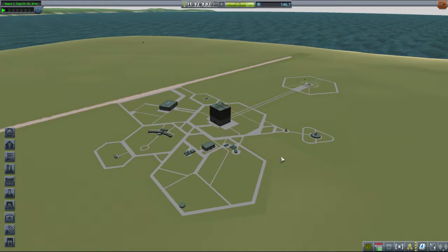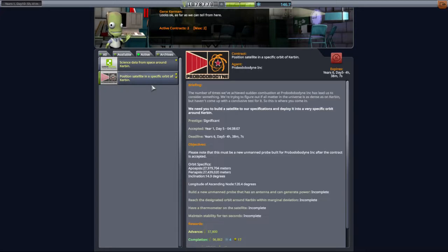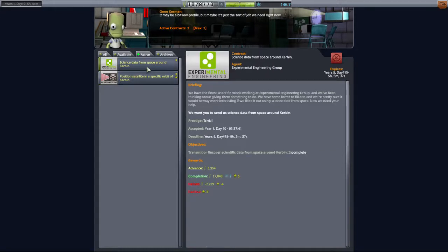It's been a while. We're going to launch a satellite because we have a contract active — position a satellite in a specific orbit around Kerbin. Last time we tried to do this, we discovered that we were at the absolute limit range of our aerials, so we need to fix that. While we're up there, we're also going to recover scientific data. It's going to be quite cheap — we've got a thermometer on there already.